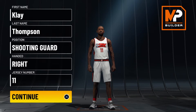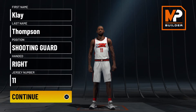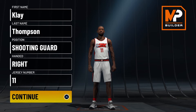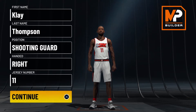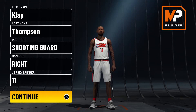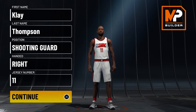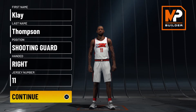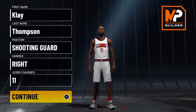Klay Thompson — shooting guard, shoots right-handed, jersey number 11. He is 6'6", 215 pounds, plays shooting guard and small forward. His attributes are as follows: 75 layup, 88 close shot, 65 drive and dunk, 65 post fade, 79 mid-range, 88 three, 89 free throw, 76 ball handle, 77 pass accuracy, 58 defensive rebound, 70 interior, 87 perimeter, 87 lateral, 60 block, 57 steal, 71 speed, 74 acceleration, 67 vertical, 62 strength. He has no finishing badges, a handful of shooting badges, four into playmaking, and about 18 into defensive.